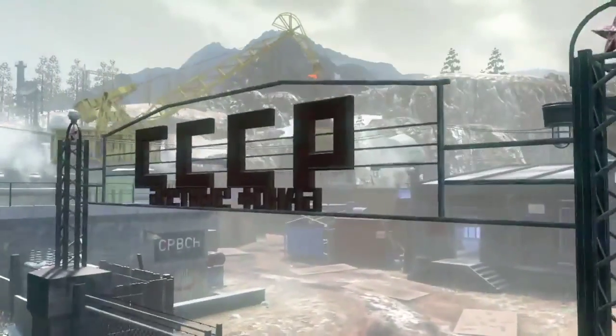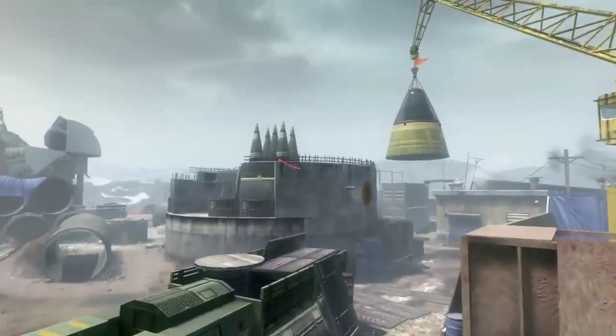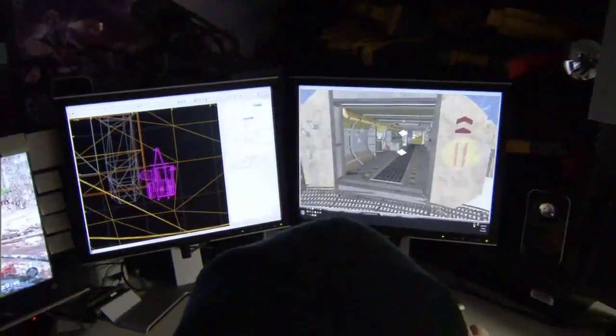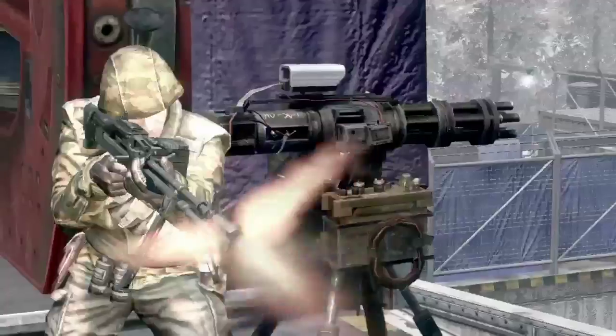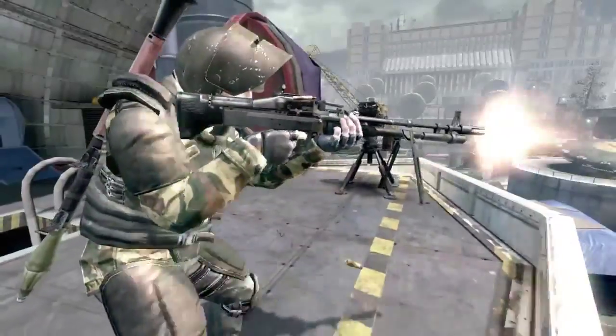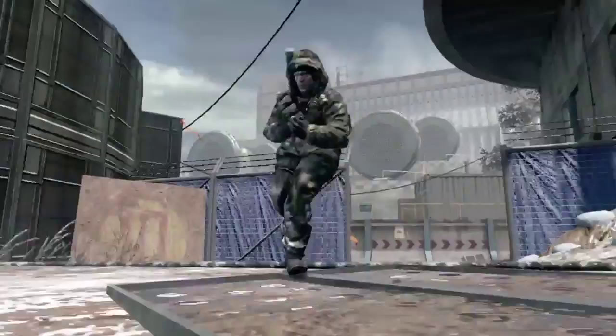Silo is based on a Russian underground nuclear missile silo construction site. It's probably one of the largest maps in the entire game. Silo favors players who take their time because there's a lot of flank routes and a lot of interconnecting paths. Players who are smart and use decoys and pay attention to the mini-map are going to be more successful. You really need to learn how the paths flow and stay on the move.